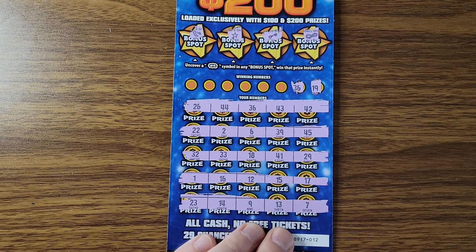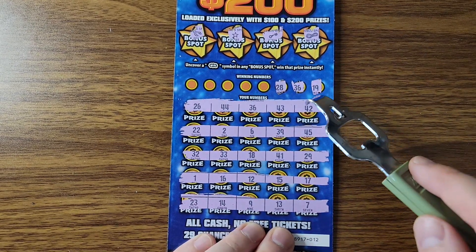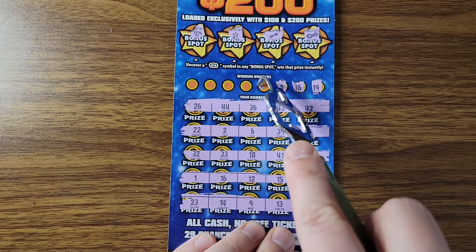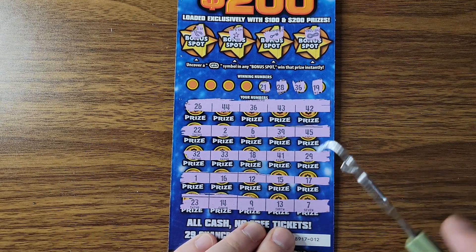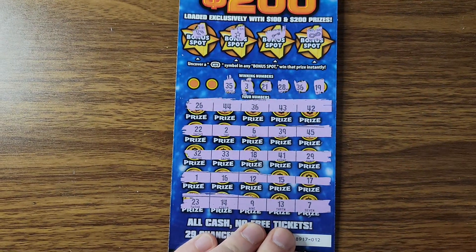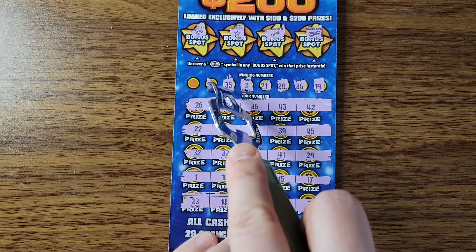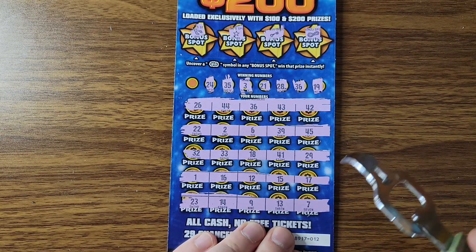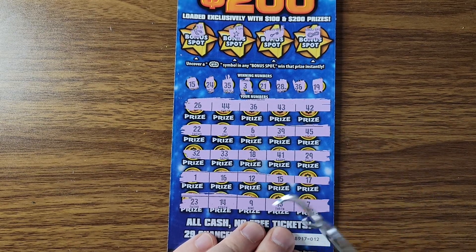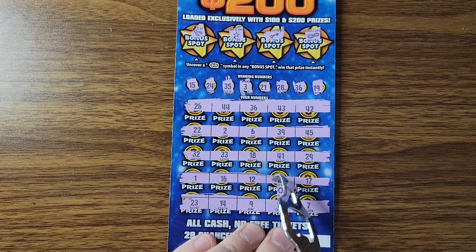Bam — proves me wrong! Hell yeah, session saved! Profit, profit! 28, 28 — nope. Hopefully it's 200, but I will take 100. 21, no. Three, no — but the thing on this ticket, even one number will give you at least 135. Twenty-four, no. Fifteen — fifteen, fifteen, fifteen. All right, fingers crossed for two hundred. Come on!